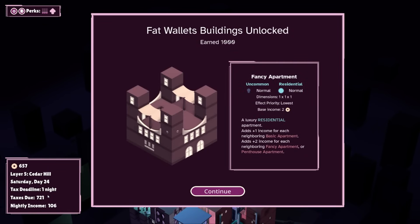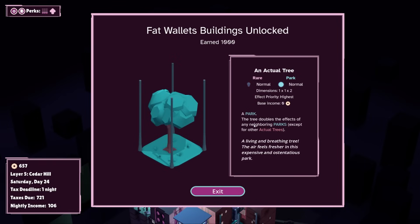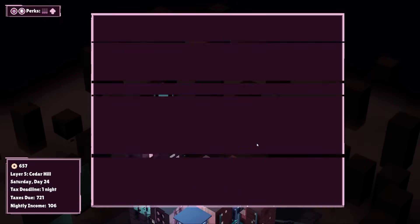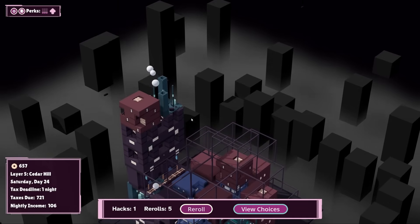Total 106 — it's going to be pretty bleeding close, but I think we can do it. Fat wallets buildings unlocked: fancy apartments adds one income for each neighboring basic apartment, two income for each neighboring fancy apartment or penthouse. Penthouse apartment does not generate income on layer three or below; if on layer four or higher, generates layer times two income. And an actual tree — doubles the effect of any neighboring parks except for other actual trees. We can do something with that, I like it.